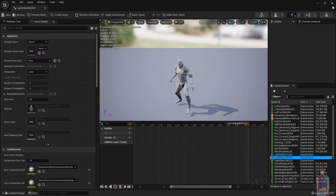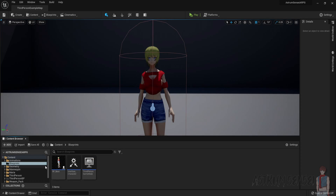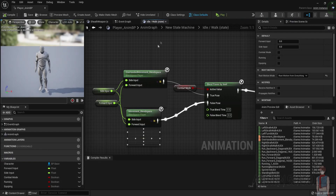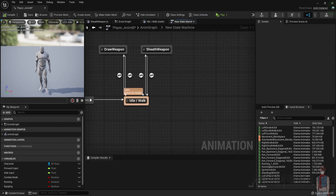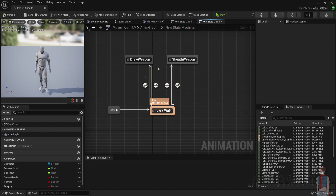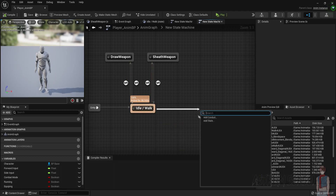Now we want to go to the character blueprint and set up everything so it actually works. Go to Blueprints — and we should move the animation blueprint to the Blueprints folder, since it's definitely a blueprint. Open the animation blueprint and go to the Anim Graph and the state machine we made. We want to play the light attack animations from here. I know it's a bit unconventional to have one state machine for all weapons, but I have an idea in mind.